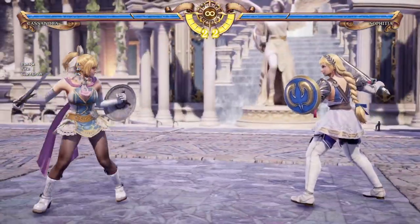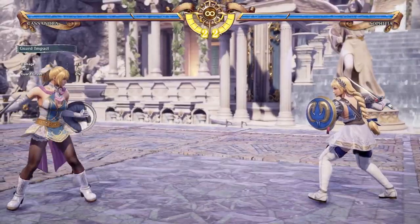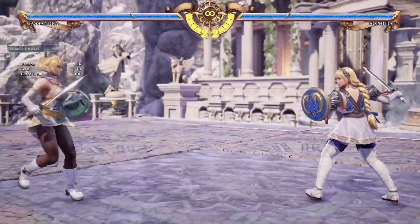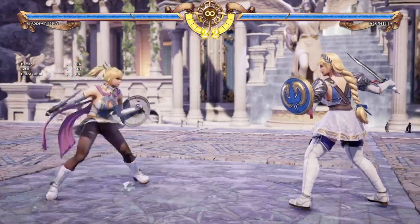Now for another primary stance with Cassandra: her quarter circle back is Angelic Twirl, or AT. Similar to Angel Step, it has its own GI — but this one is for against mids, so it's good against things like BBs and similar relay moves.